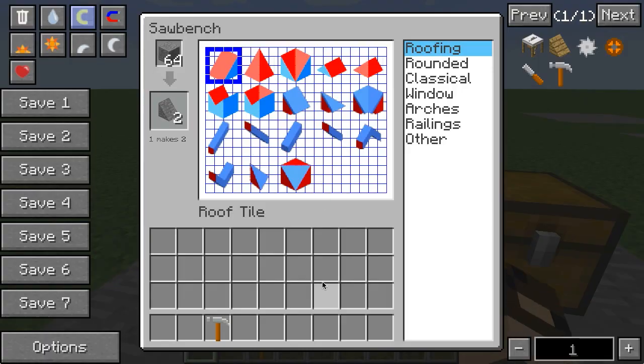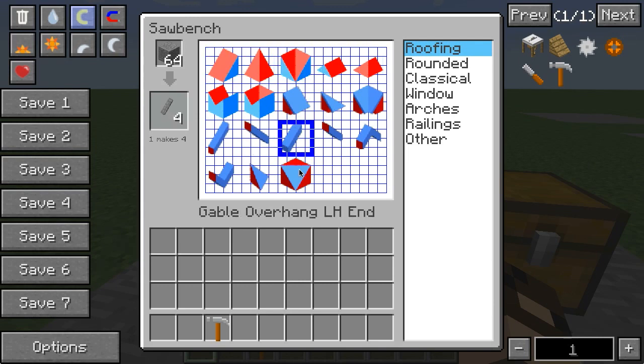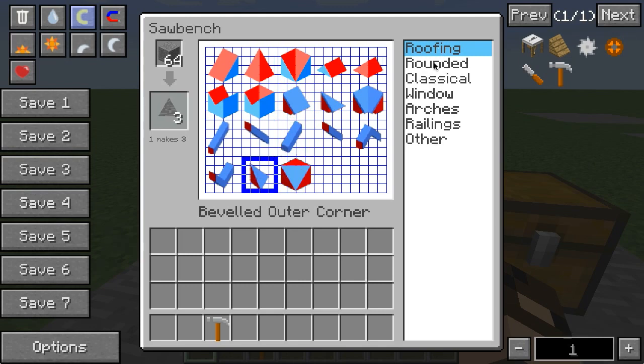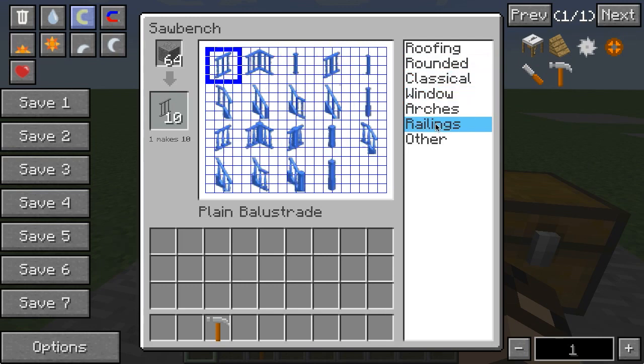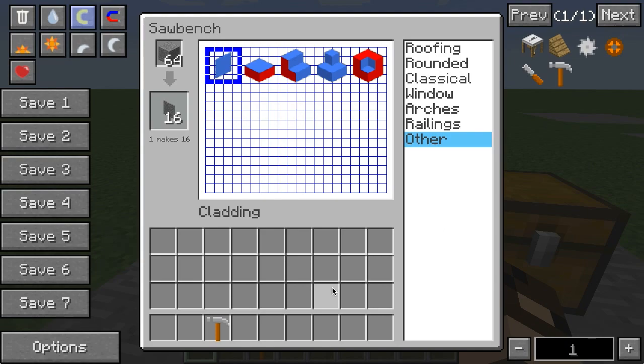Talking about blocks that you can make — once you've made your saw bench and placed it in the world, you get this interface when you right-click on it. It's basically a menu of all the different kinds of blocks that the mod adds. So you can see there's this roof tile, roof outer corner, inner corner, overhang, all these different things. They come in different categories, and selecting a different category, you can see all of the items across the whole mod.